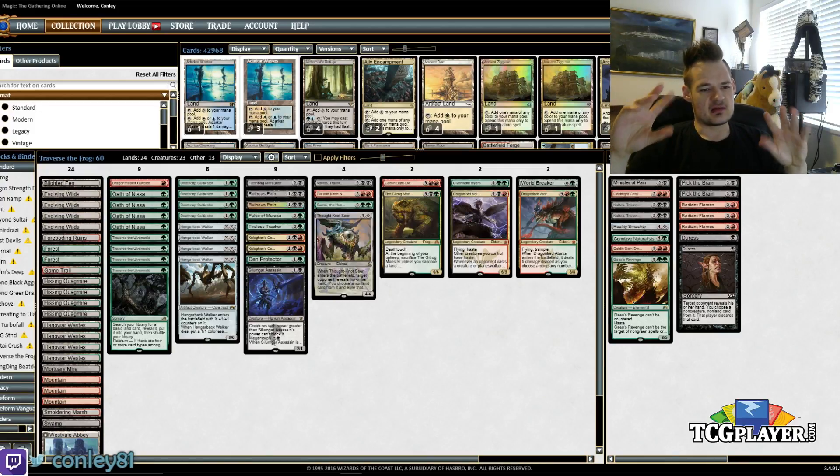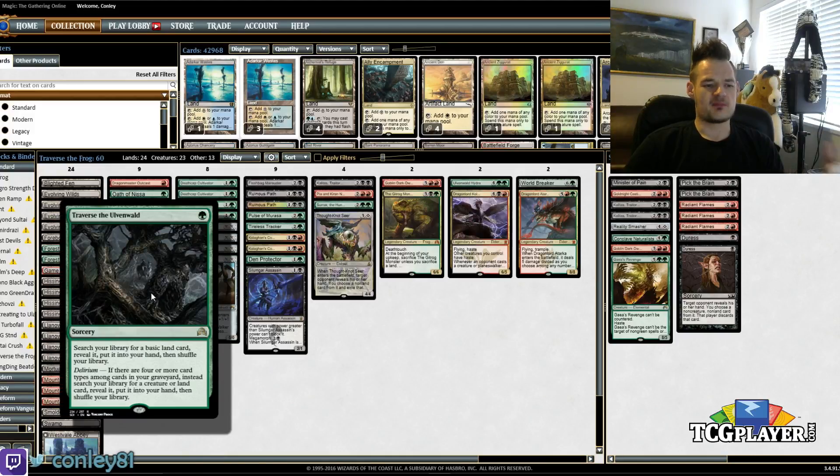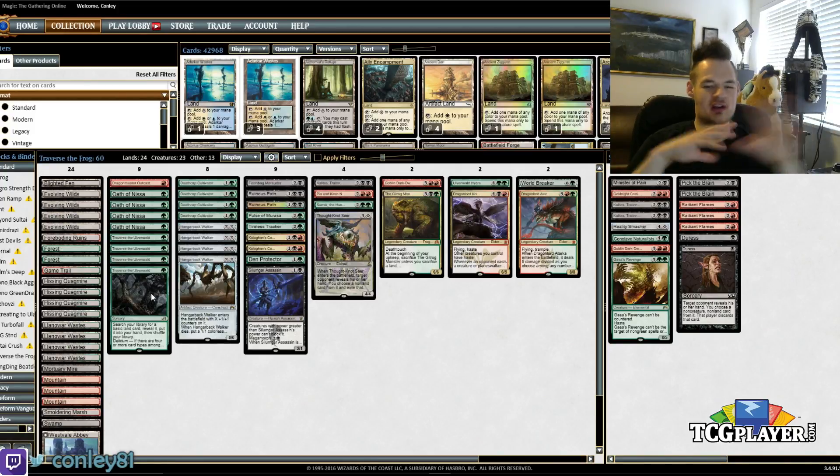The big thing with this deck is not necessarily the specific makeup — that's likely to change heavily in the next few playtests — but the concept and overall shell. With Traverse the Ulvenwald, we know a couple things: it kind of builds our deck for us. We want cool creatures to tutor for, basics in case we cast it without Delirium, cool non-basics to grab once we have Delirium, and things to enable Delirium. That's already a ton of moving parts. Traverse the Ulvenwald is the center and driving force of our list.